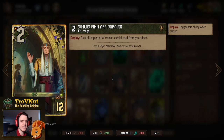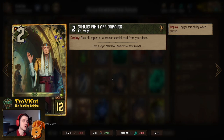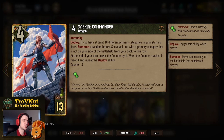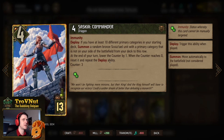We also have the Simloss combo — two power for twelve provisions. On Deploy, you play all copies of a bronze special card from your deck. That should be Bountiful Harvest, so you can play both copies in one go and put the hand boosting on Torque if possible. Last but definitely not least, we have Saskia Commander — four power for thirteen provisions, has Immunity. On Deploy, you summon a random bronze Scoia'tael unit with a primary category not already on your side of the battlefield from your deck. She repeats this deployability every three turns, lowering her counter by one at the end of each turn.